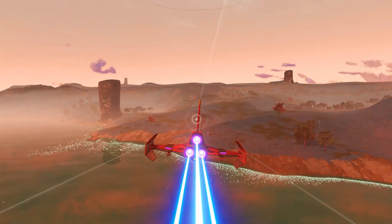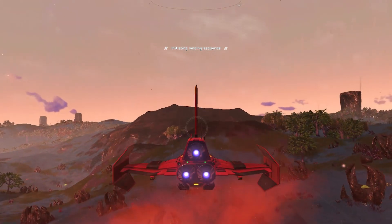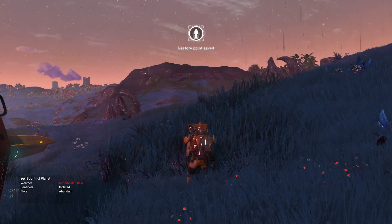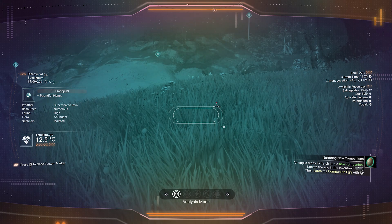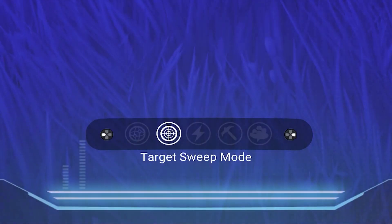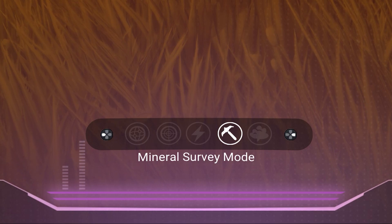Once you land on your planet of choice, you will have to start looking for a mineral hotspot. To find the hotspot, we need to have the survey device installed, which is an upgrade for the analysis visor. When the survey device has been installed, you should have five scanning modes in total showing on your visor: Analyze mode, target sweep, power survey, mineral survey, and gas survey.